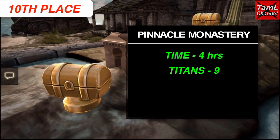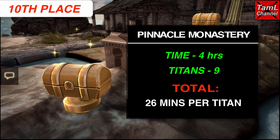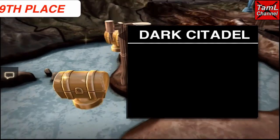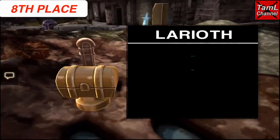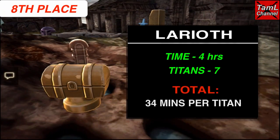In 10th place it's the Pinnacle Monastery, which has nine Titans and takes off four hours, so that's a total of 26 minutes per Titan. In ninth place is the Dark Citadel, which has 10 Titans and takes off four and a half hours, so that's 27 minutes per Titan.